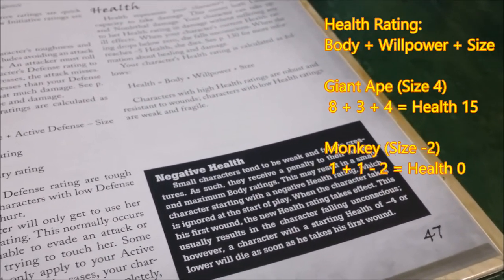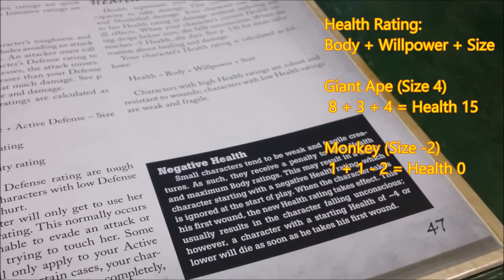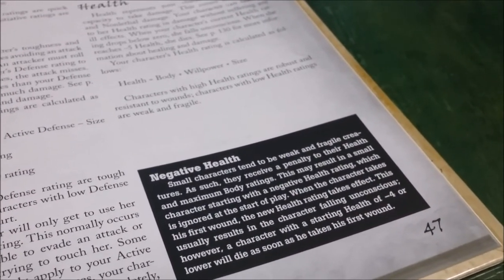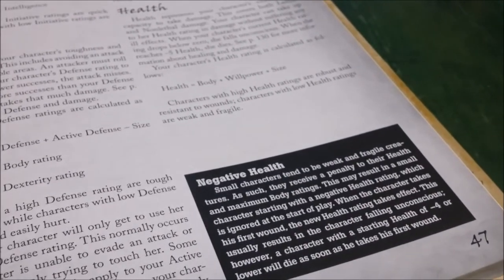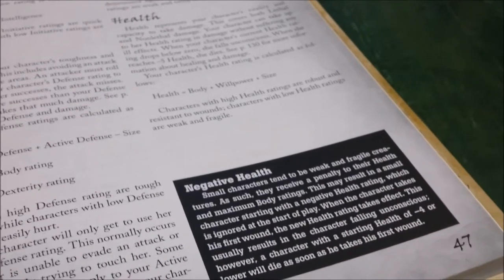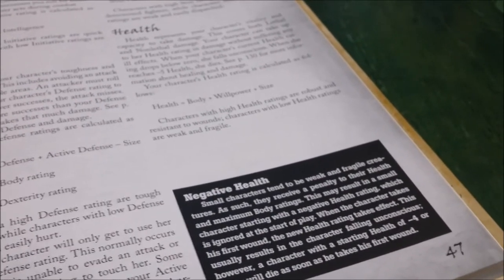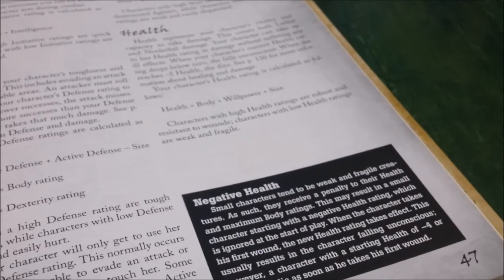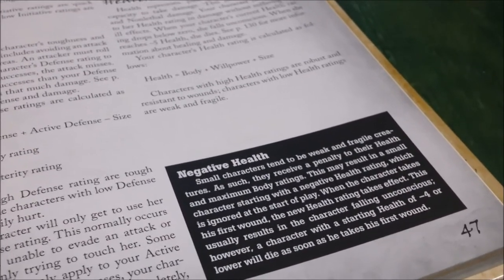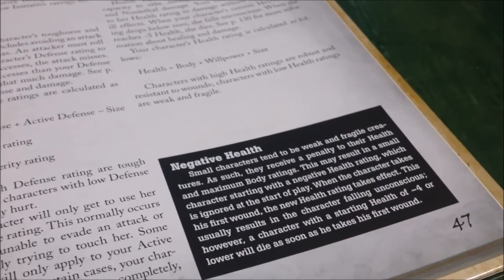This doesn't mean they've been walking around wounded the whole time — it means they operate on a different and smaller scale with fewer health levels. A normal character might have five health levels and, when taken down to zero, starts taking serious damage, perishing at minus five. A much smaller creature like a bat might only have one health level total, represented by a starting health of negative four, no wound penalties until injured, and then expiring at minus five.